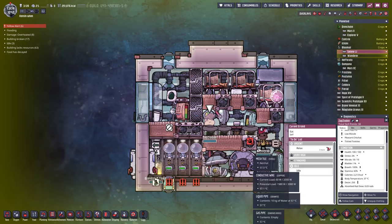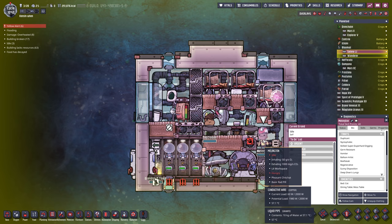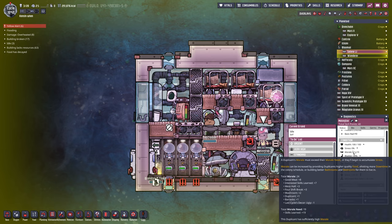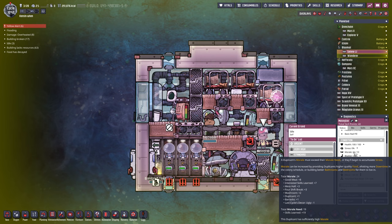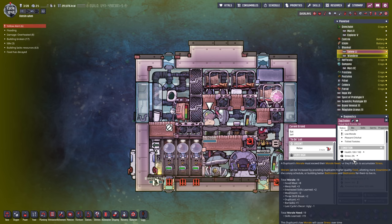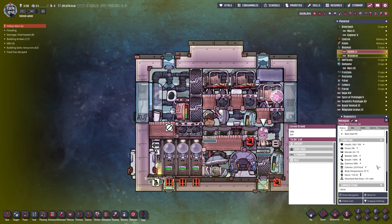We've given Zap the sunny disposition trait from the neural vacillator. Normally we don't want to stress out anyone because what's keeping them from going absolutely berserk is high morale, which gives them minus 20% stress. Zap's morale is 18 of 19, so stress-wise they're actually getting a low morale stress cycle of 10%, as opposed to the negative 20% that everyone else is getting for having high morale.